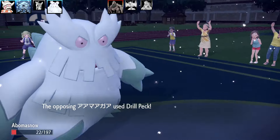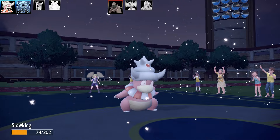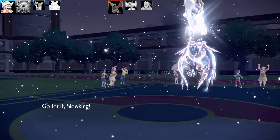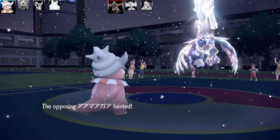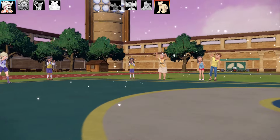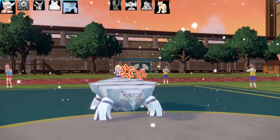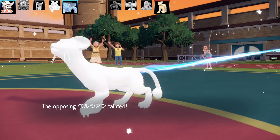Corviknight becomes a thorn in my side as Abomasnow faints to Drill Peck. I sacrifice Cryogonal to pivot back into Slowking with Regenerator health. I take a Drill Peck and knock out Corviknight with Fire Blast. Next is Persian - I swap Slowking out, bring Avalugg in. Persian uses Assurance and Taunt, but Ice Body heals Avalugg up. I go for Body Press and Persian gets rolled like a lounge room rug.